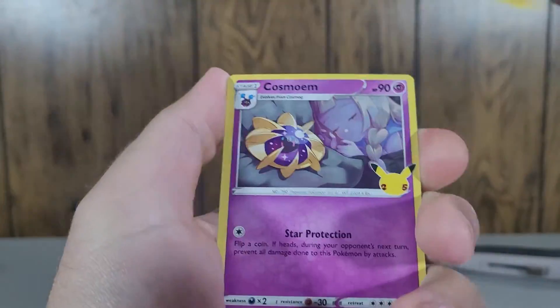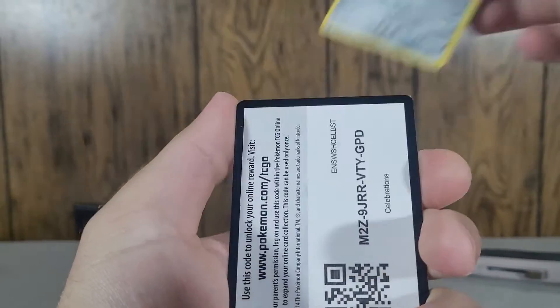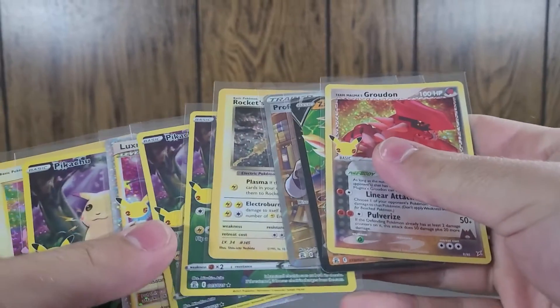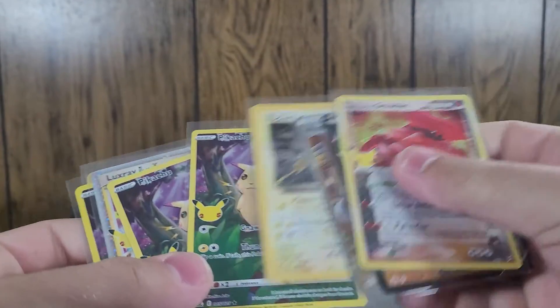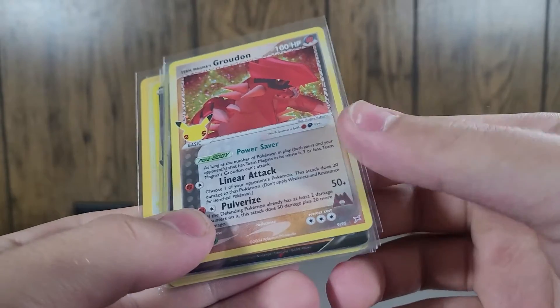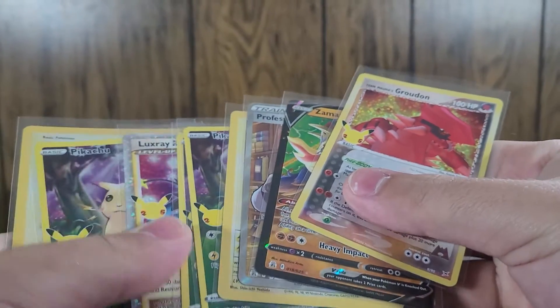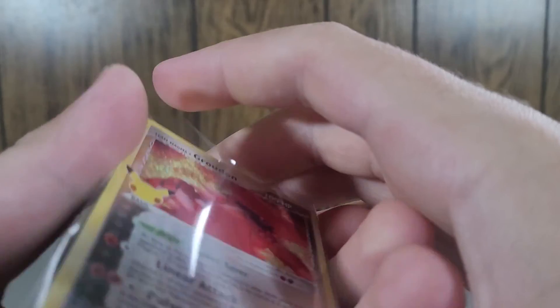Zekrom, Cosmoem — Cosmog — and the full Cosmog line. Okay, not bad at all. We got a stack of cards including three fat Pikachus in a row, the Celebration Pikachu, Luxray GL Level X, the fat Pikachu, Rocket's Zapdos, four Professor's Research, Zamazenta V, and a Team Magma's Groudon. This has been insane! Thank you all so much for watching — Rocket's Zapdos is probably my favorite, though Celebration Pikachu is cool too. I'll see you in the next one.